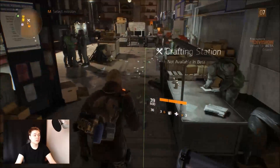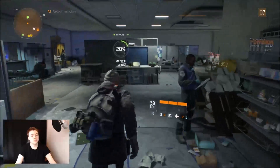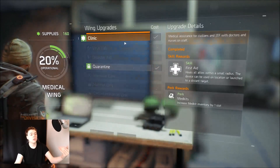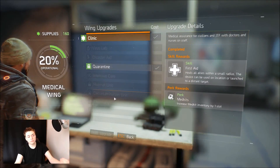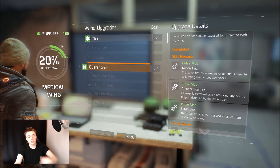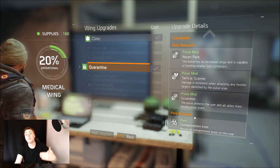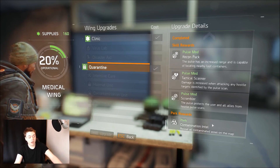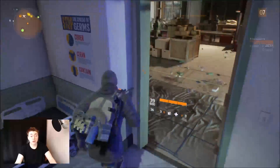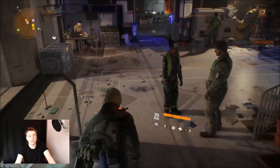This is the medical wing — it's available. You use the computer, it shows you what upgrades are available and what they cost. This cost me 400 supplies to upgrade. When you upgrade it, you get rewards which make your abilities more powerful. You also get perks, but they've disabled perks. They also have a crafting system, which again is disabled — quite frustratingly — so I haven't been able to get any real structure on that.